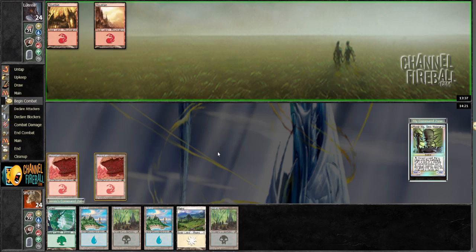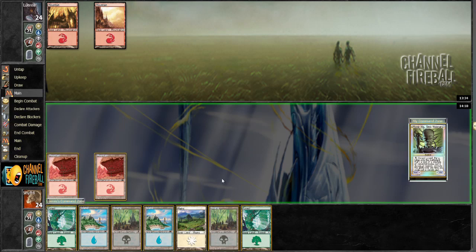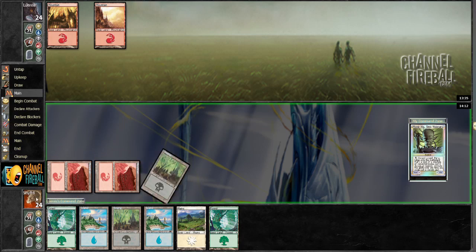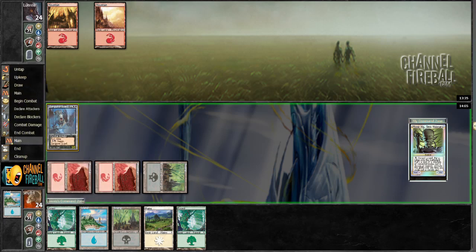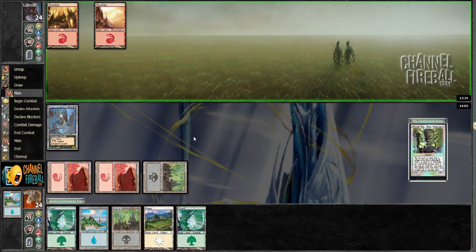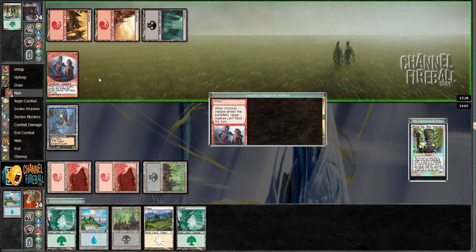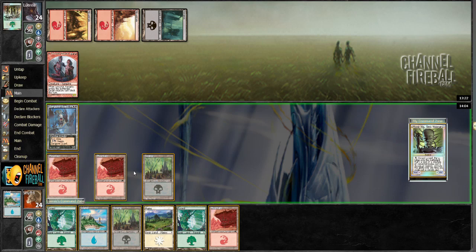No creature on turn 2. Interesting. Ooh, first strike. Regeneration. These are kind of useful. Let's see what he gets. Uh-oh — my guy can't block this turn. So this is another situation where I'm going to make my drop before deciding whether to attack or not.